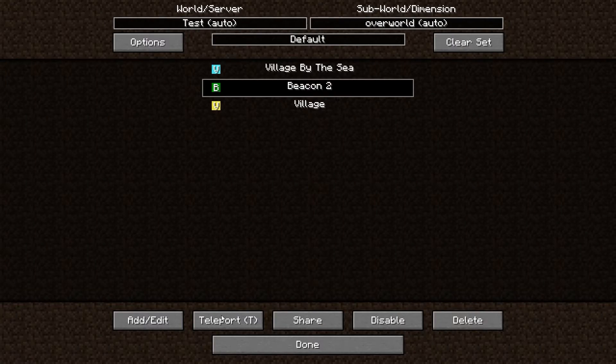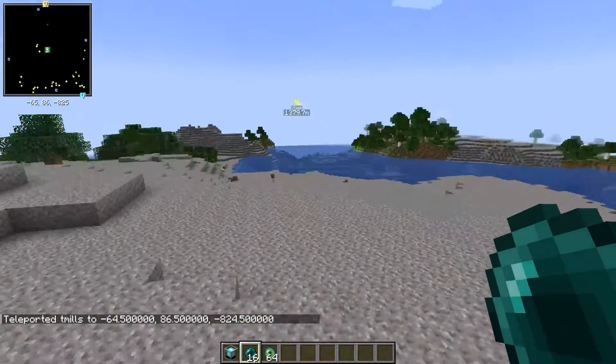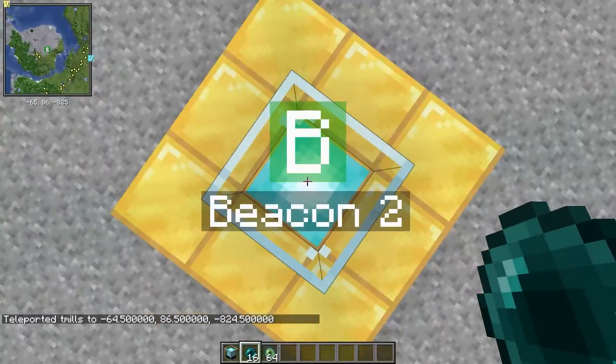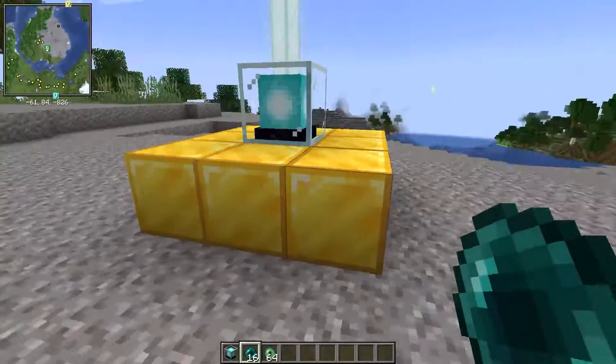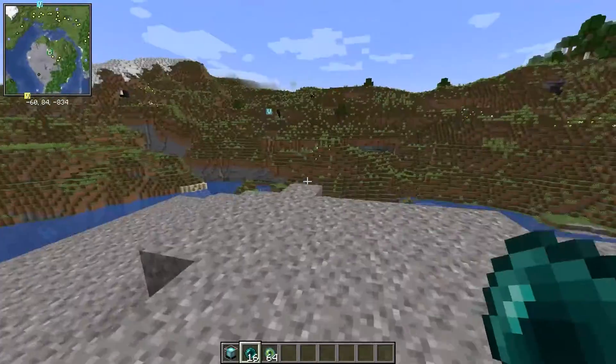Let's try beacon two. This is a beacon over here in a gravel area with some pumpkins. We just got teleported right inside of it. This is just a gold beacon — it doesn't really matter what materials you use; I was just using different types of material for the sake of it.